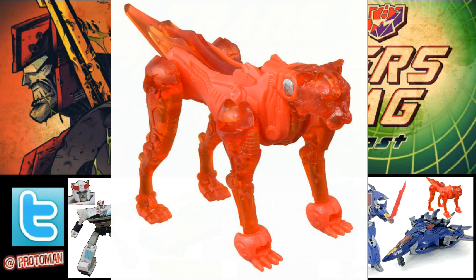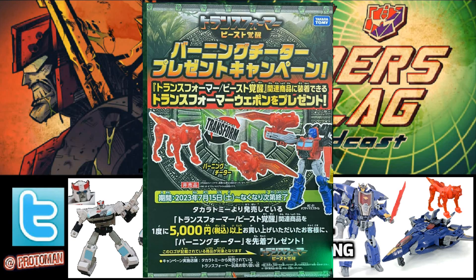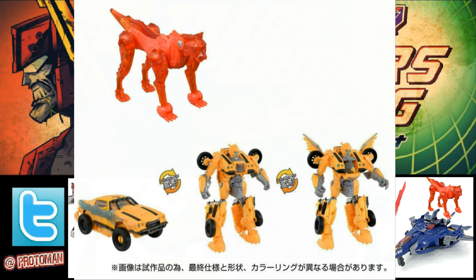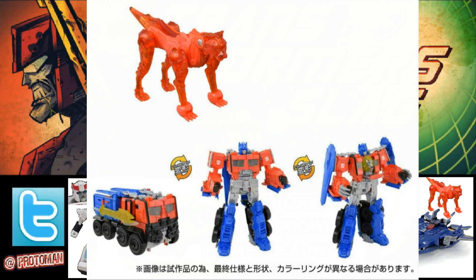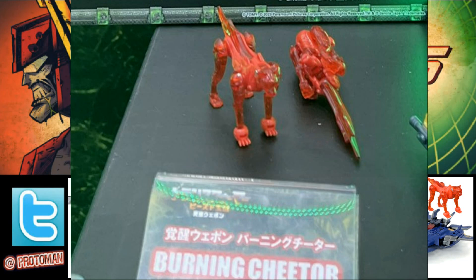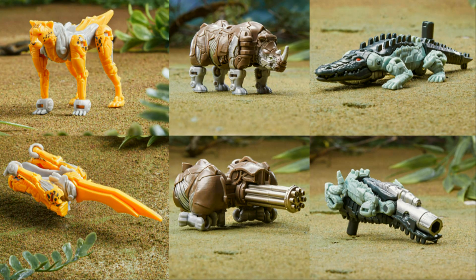To get this one, you order from the Takara Tomy Mall website and order one of the big expensive items — specifically the Ultimate Optimus Primal, the Beast Power Bumblebee, or Beast Power Optimus Prime. Those are what we call the Beast Mode versions. If you order one of those before July 15th in Japan, you'll get this free little bonus red Cheetor. I'm pretty sure we're going to see other repaints in the future — a Shadow Panther repaint, maybe a transmetal deco, and probably more with the Rhinox and others too.